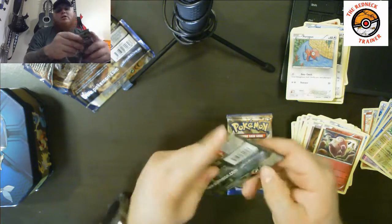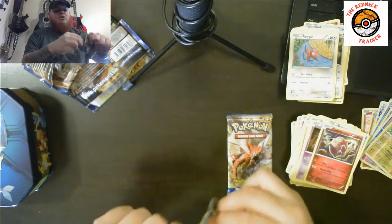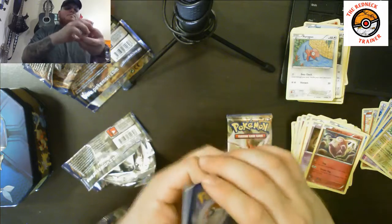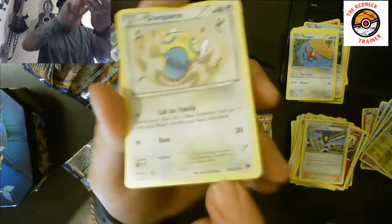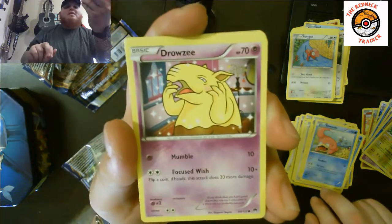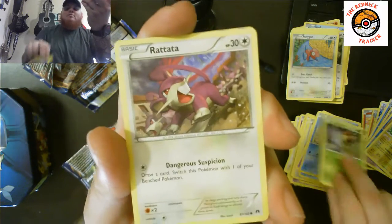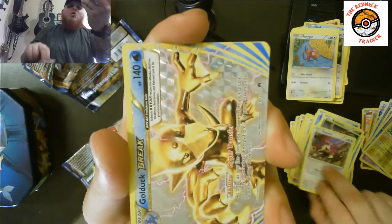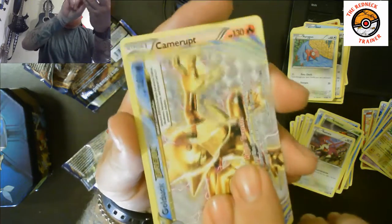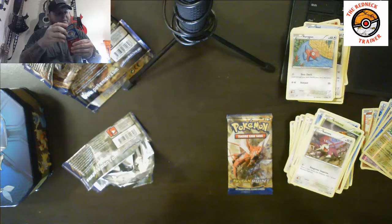Down to the last two packs — Mega Scizor, are you going to come in or just cut me deep and throw salt on the wound? There's your code card. We've got Psychic's Third Eye, Dunsparce, Luxio, Slowpoke, Drowzee, Shellder, Kricketot, Rattata, a Golduck Break card — I love these Break cards — and the rare pull is a non-holographic Camerupt. This opening is awesome.